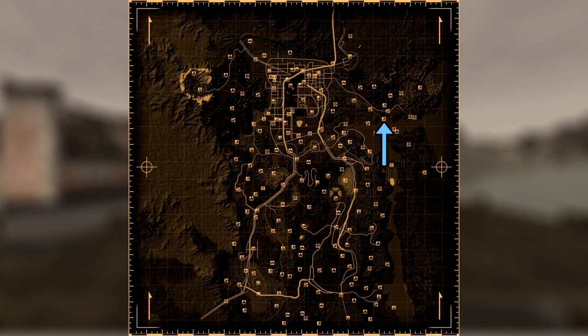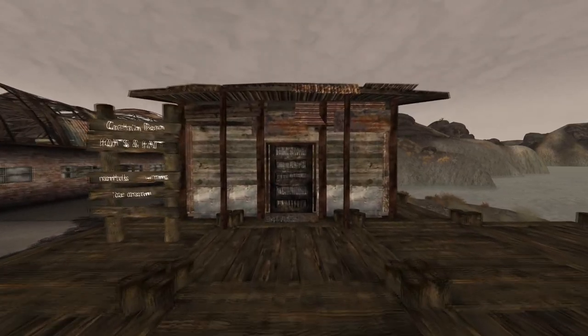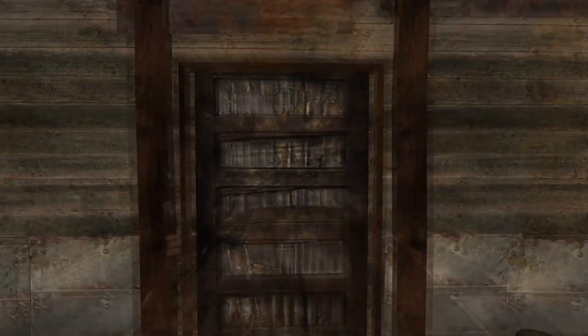Next up is Colville Bay. There are two caps at this location. You can find both within Captain Dean's boat rentals. Make your way into the building and the first can be found in the display case. The second can be found on the counter behind the display.